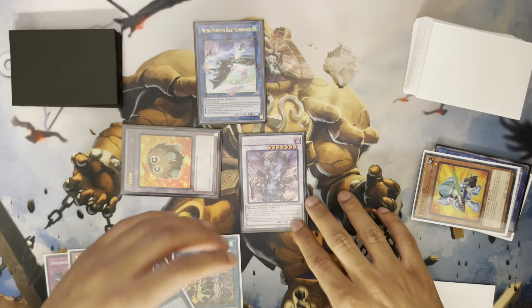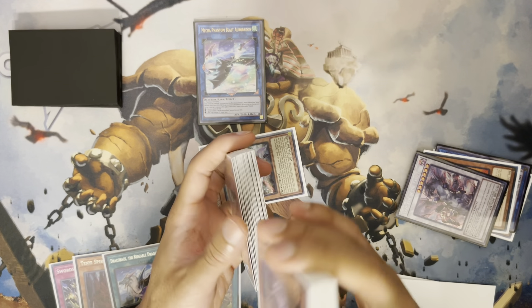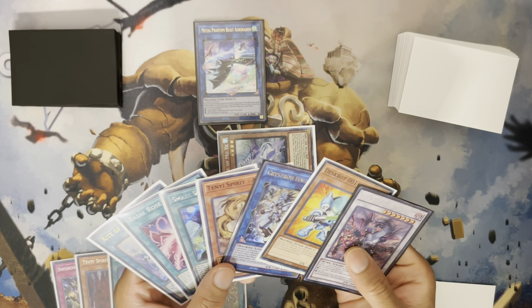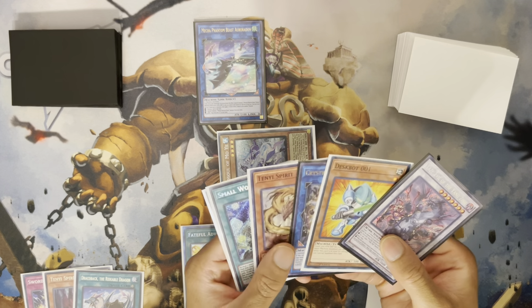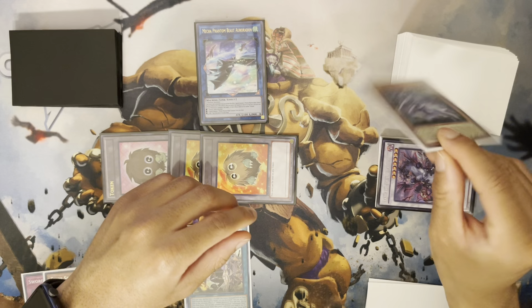Activate Auroradon's effect — tribute the token, destroy the Yazi. Yazi effect will get Mo Yi from the deck. In retrospect, there was maybe a better play: we could have gone Riser, Riser dumps a level three making it a level four tuner, then make Yazi that way and tribute Auroradon itself. However, there's no level three I really want in the grave — I could dump Enchantress, but we already have Fateful up on board. It does matter in case Fateful gets cleared, so maybe that is the better move. We're still going to go Mo Yi though.